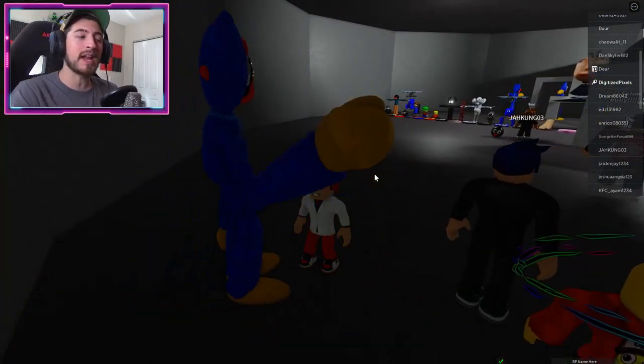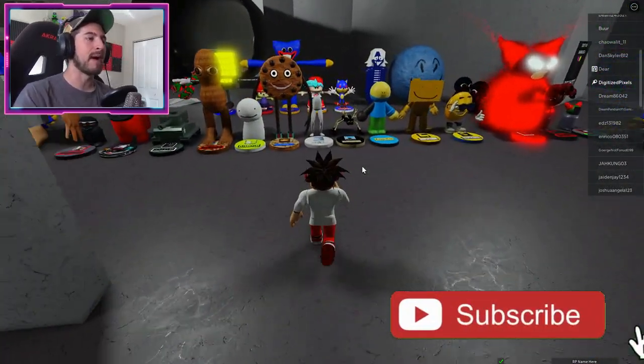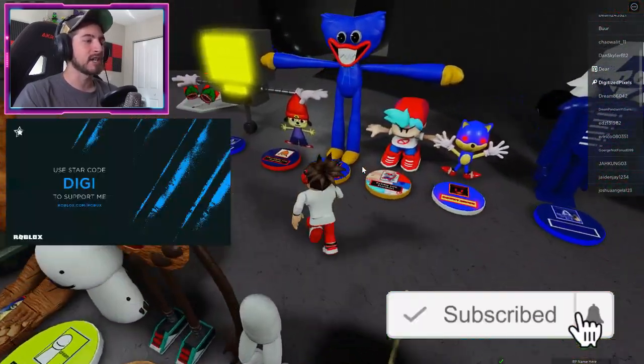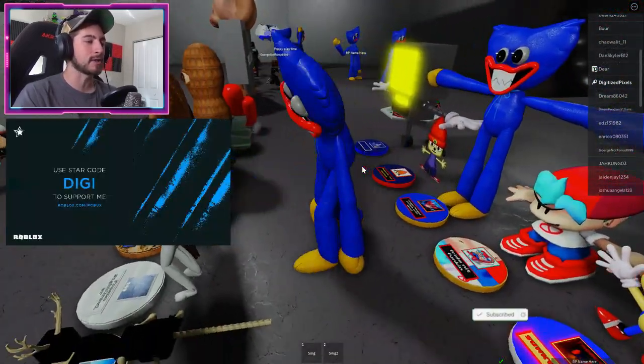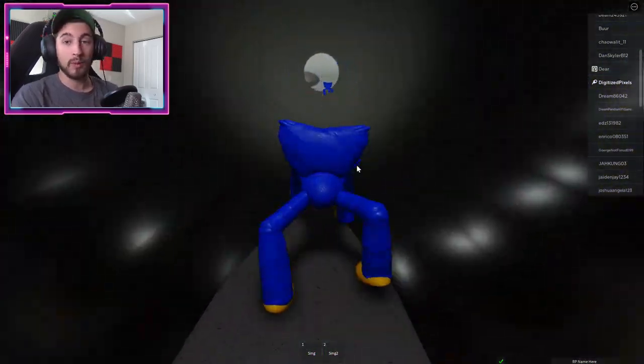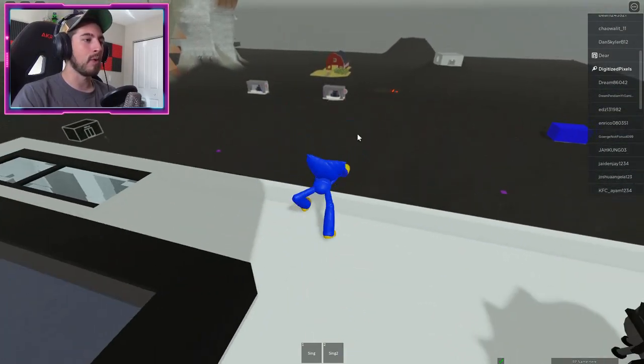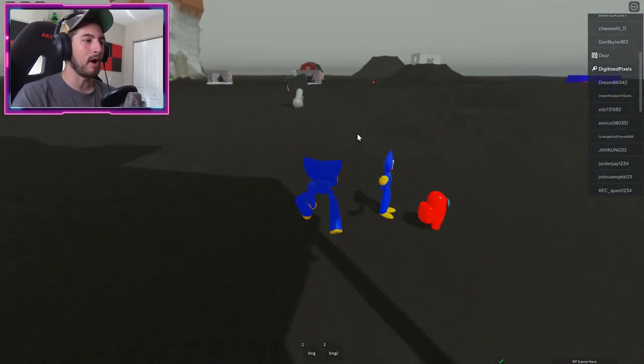Now some of you might have this badge already because it was free for a while, but now they have relocated the badge. To get this, I suggest becoming a morph that moves fast or relatively quickly — that could be the Huggy Wuggy morph.